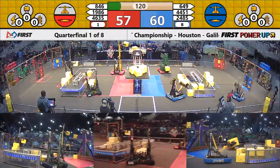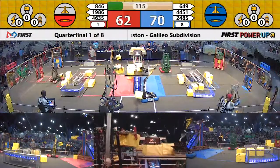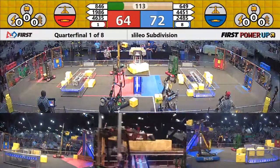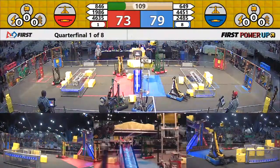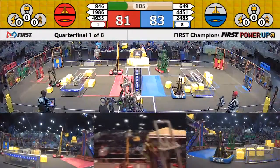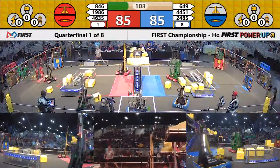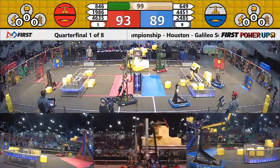846 reaching up tall and high to the sky to score one on the scale for Red. 1986 puts another one for Red. The scale is now neutral — not for long, it goes to blue. Now it's coming back toward red. 1986 makes it good for Red. 846, another cube up and on, but it fell off. Red has the scale. Blue has their switch. Red has their switch.